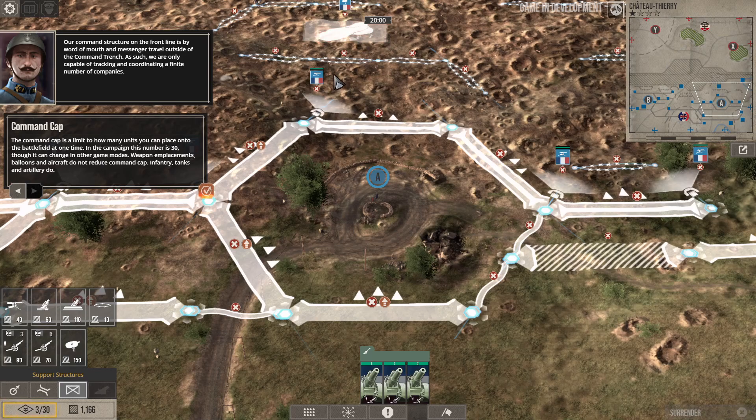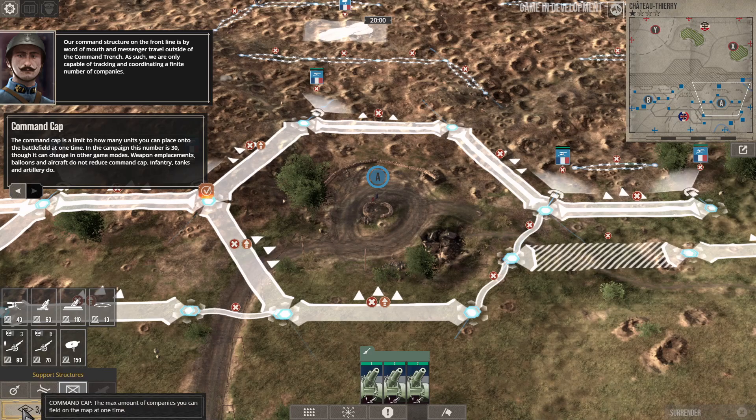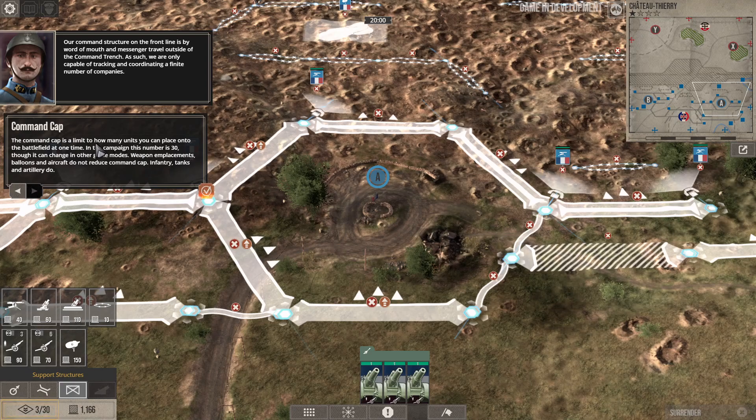Our command structure on the front line travels by word of mouth and messenger outside the command trench. As such, we are only capable of tracking and coordinating a finite number of companies — the command cap. This is the maximum number of companies you can field on the map at one time. In the campaign this number is 30, though it can change in other game modes. Weapons emplacements, balloons, and aircraft do not reduce command cap — infantry, tanks, and artillery do.